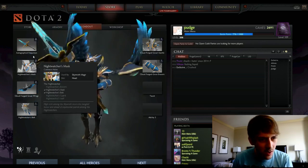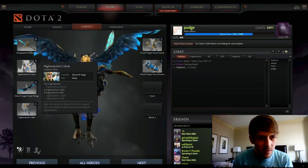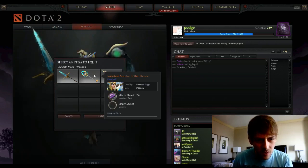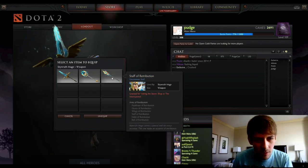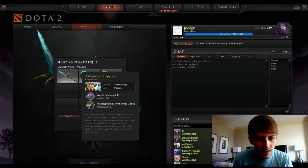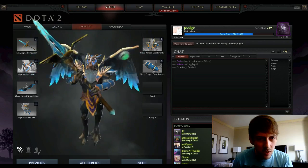I actually love my Skywrath items right now. I think it looks really cool — I've got blue wings and stuff. I've gotten pretty lucky because he's like my favorite hero right now. Wards placed, empty socket. I got this at the secret shop at last year's TI. That's me, dude. Oh sick, it has a bird on it. Interesting.